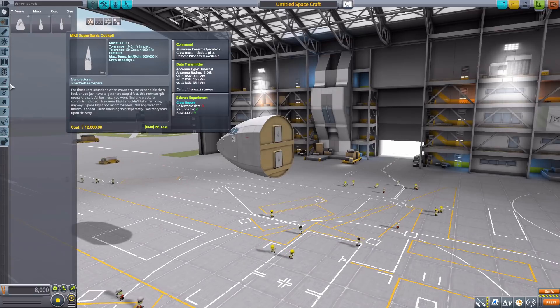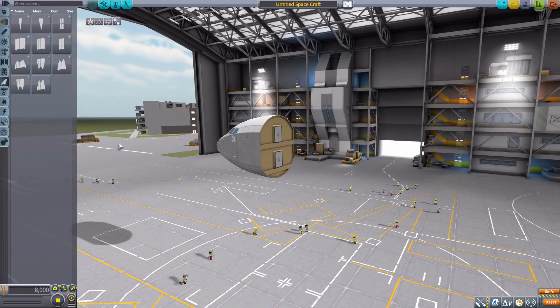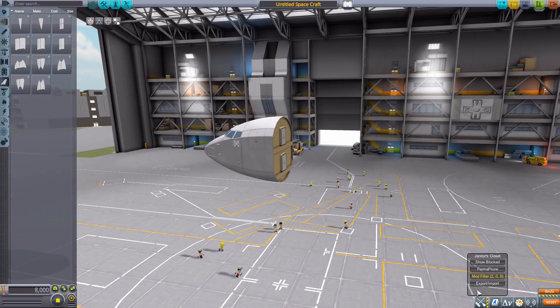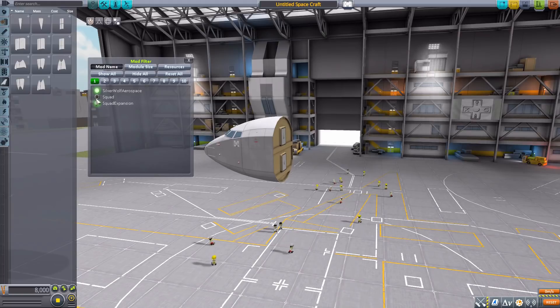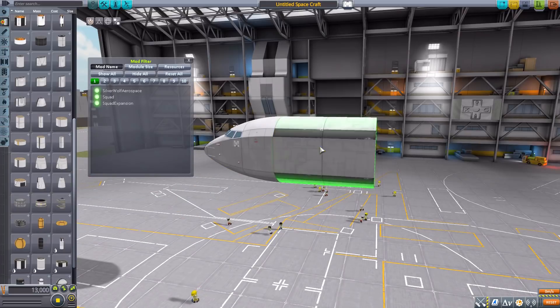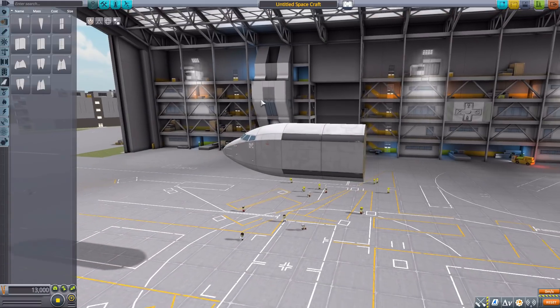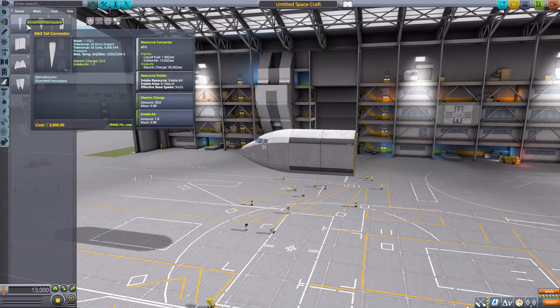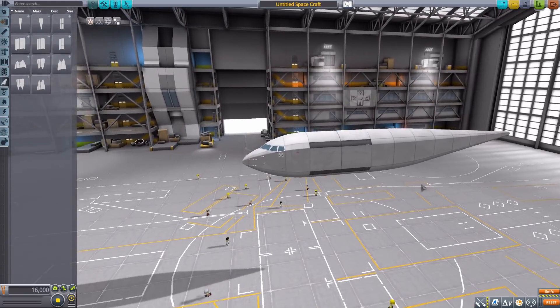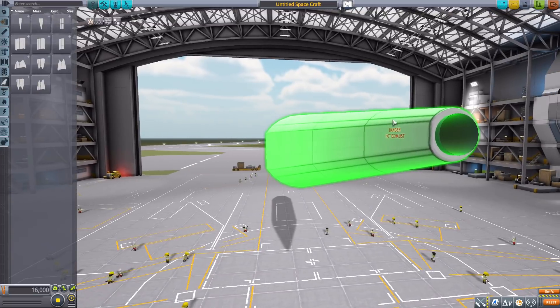Moving on, the remaining parts are all in the Aerodynamics category. I'll briefly turn squad parts back on to grab a fuel tank for reference. Our next part is the Mark 3 Tail Connector — it's a really long part with fun detailing, including a nice exhaust port in the back with a 'Danger: Hot Exhaust' warning.